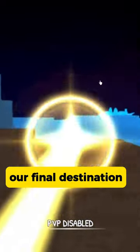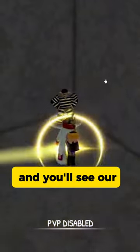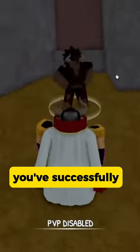Our final destination is Japan Island. We need to go inside the first jail in the Kasa region. Look around and you'll see our tenth and final NPC. Follow me into this ruin home — and there it is! You've successfully obtained the Mink V2.